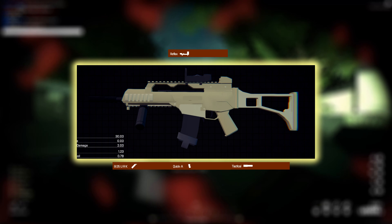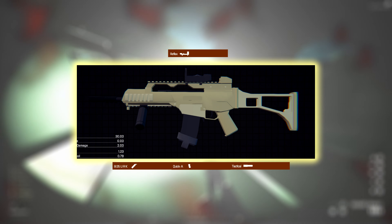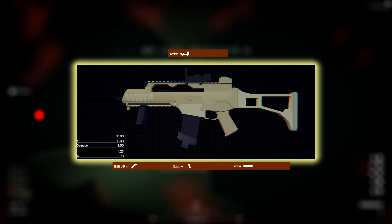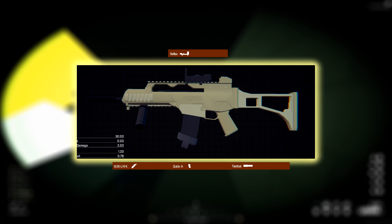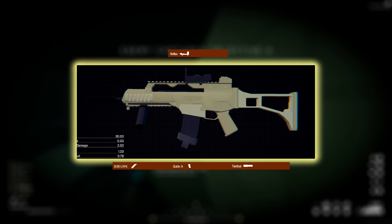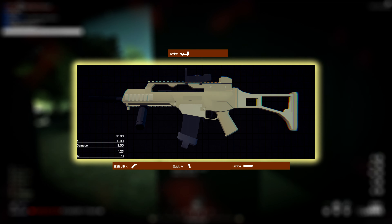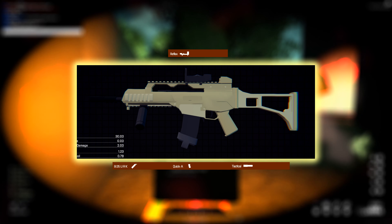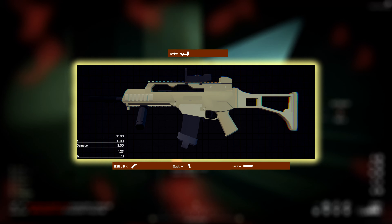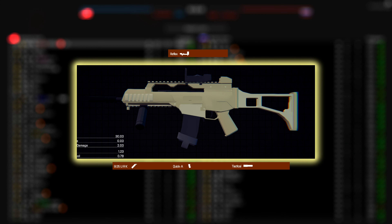This first build leans into reload speed. I run the Urt Grip and the Quick Mag — the Quick Mag has no downside so you should always run it, unless you're going for the extended mag, but I personally don't like run speed nerfs. I also run the tactical barrel to help with vertical recoil. On a 750 fire rate I don't want to make the vertical even worse, so I'd actually prefer to get it as low as possible.